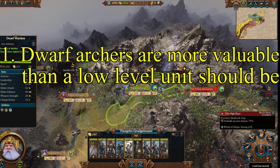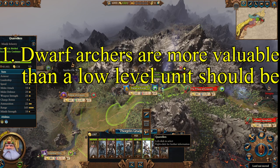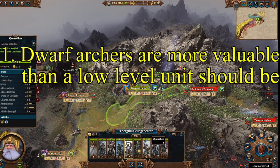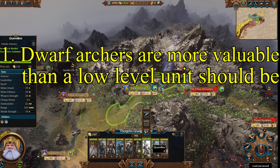Tip 1: Dwarf archers are more valuable than low-tier units should be. This is referring to the Quarrelers — they're like a basic ranged unit on steroids. They really should be ranked higher. These guys are armored and shielded, so they block ranged attacks and take less damage from non-armor-piercing range. They've got a large range, they do decent damage, and the difference between them and a Dwarf Warrior, if we compare their stats, is mainly a tiny bit of melee attack and melee defense.